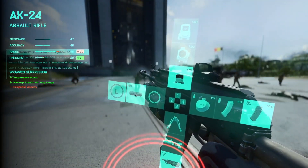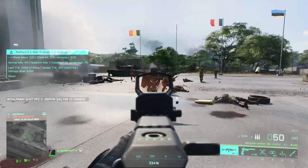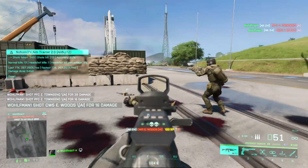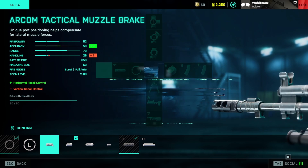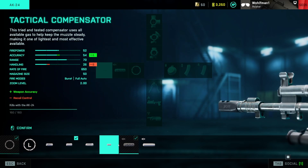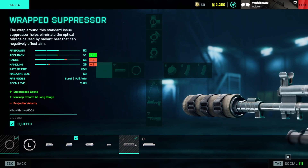When looking through the barrel attachments for the AK, I didn't notice an increased or decreased time to kill when using a muzzle device. So the muzzle devices only help accuracy. Use whichever muzzle device suits your needs, whether it be for vertical or horizontal recoil. The horizontal recoil on this thing is not that great, so I would not use that one.